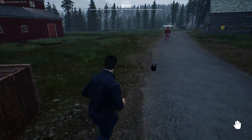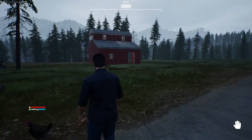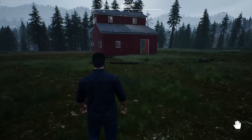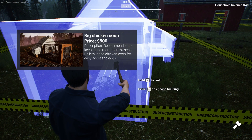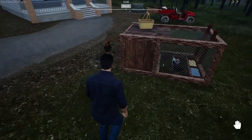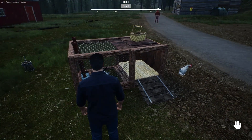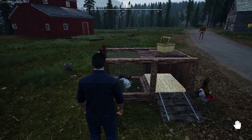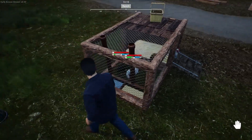They discuss building a new coop - the new one costs 250 and holds eight chickens, but they only have 46 dollars. They notice heart symbols appearing on screen and joke about sharing a bed. Ryan spots an almost-dead chicken and tries to grab her before she goes.